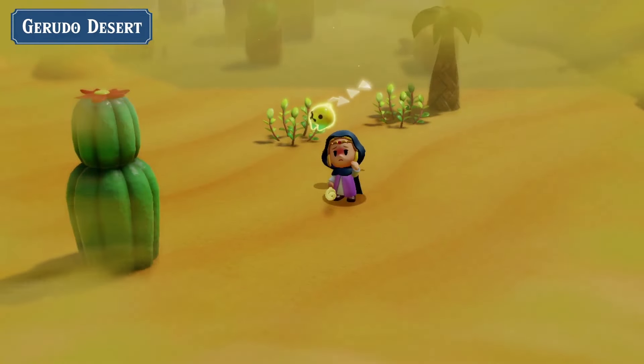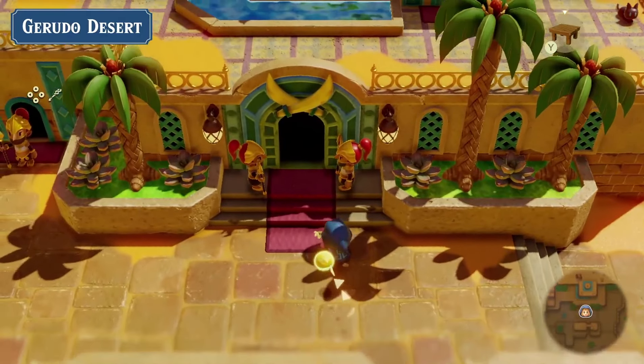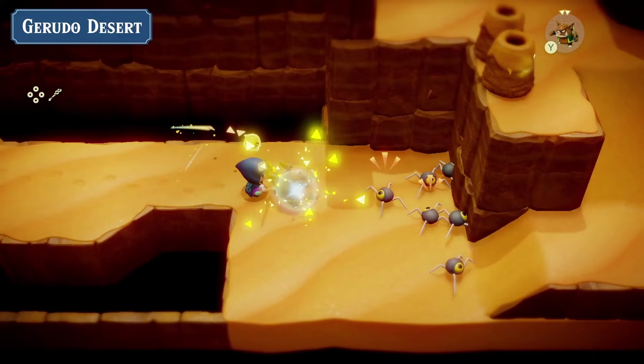Here we get our first shot of Gerudo Desert, which is showcasing a couple of things of note. The main thing to point out is that Zelda is overheated. Mechanics from modern Zelda games — Breath of the Wild and Tears of the Kingdom — are very prevalent in this trailer, and it seems like temperature is going to be another one of those mechanics heavily utilized here, as we see Zelda struggling in the desert sands. If we go forward, you can see her in Gerudo Town, talking with some of the Gerudo soldiers who are discussing the rifts.